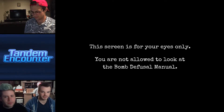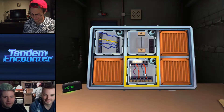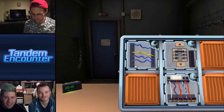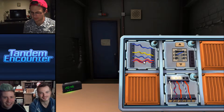The screen is for your eyes only — don't show your partner. Okay, we got wires. How many? Four wires. Is there more than one red? No. Is the last wire yellow? No. Is there exactly one blue wire? No. Is there more than one yellow wire? No. Cut the second wire.